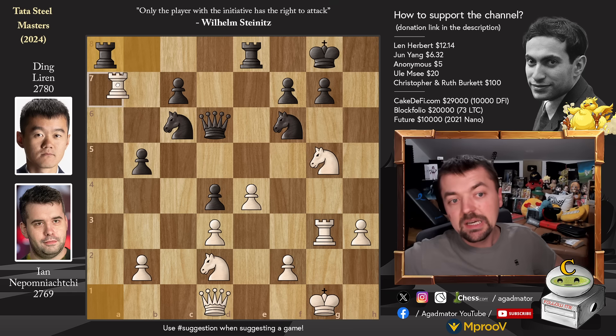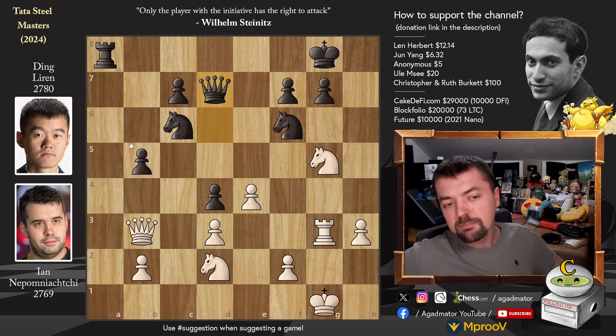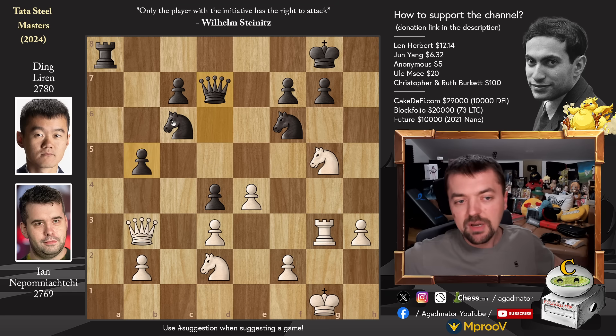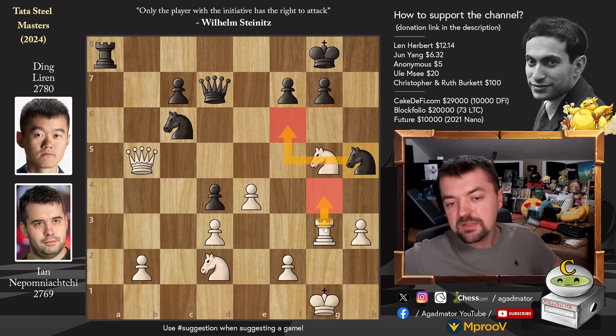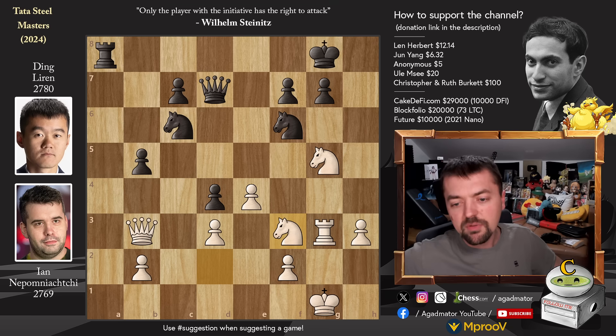Nepo goes for the rook trade - captures, captures, captures. And now queen to b3, putting pressure on the f7 pawn. So queen to d7 - Ding just defends it. And now knight d to f3. Capturing the b-pawn is possible, but it's really an invitation to an early draw. The knight covers the a5 square - rook to a5 is possible and the knight can get attacked. If you capture on b5, then just knight to h5 will attack the rook and you don't have a better option than to repeat. So capturing the b-pawn doesn't really do anything. Knight d2 to f3 by Nepo.